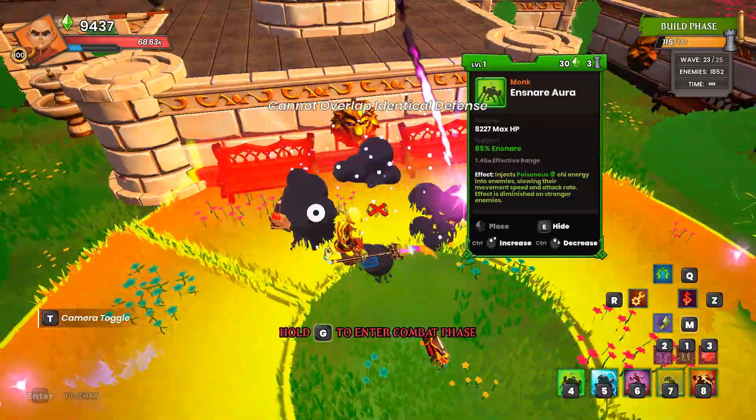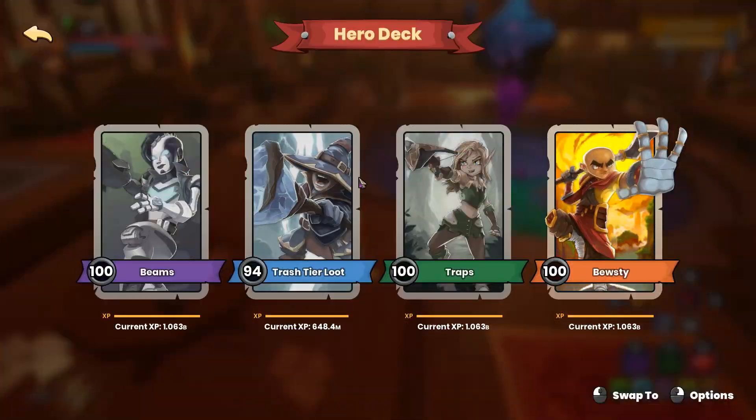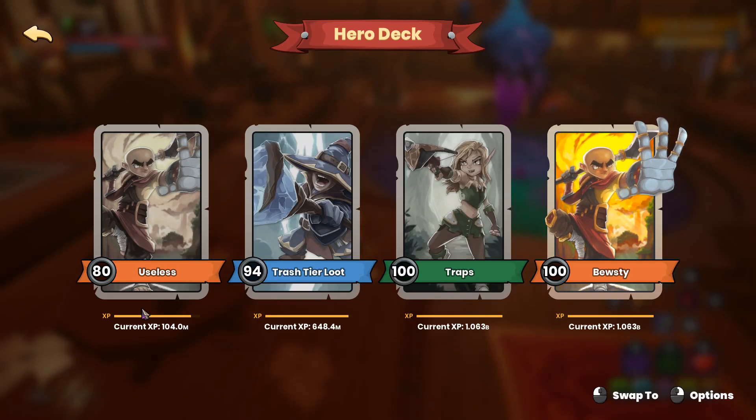It's important to note exactly how experience is split in your hero deck. In this particular example, I've got one character that can earn experience in the deck. Say I'm doing a map that offers 10,000 experience — at the end of the map, I am going to get 10,000 experience for the one hero here. Now, if I had a second hero in the deck that needed experience as well, and I did the same map, instead of getting 10,000, I will get 20,000. So, experience is not split — it is additive, depending on how many heroes you have in your deck that still can earn experience.